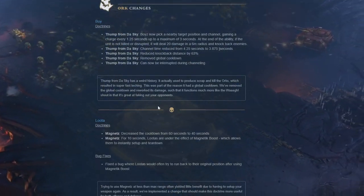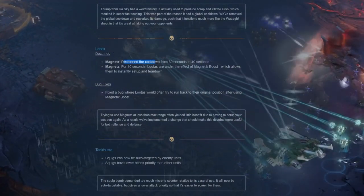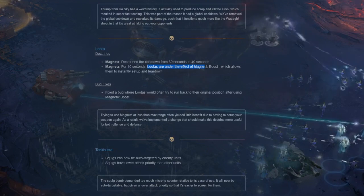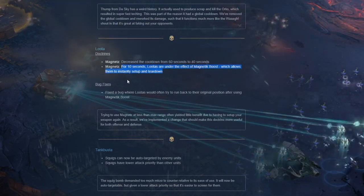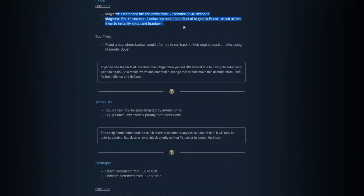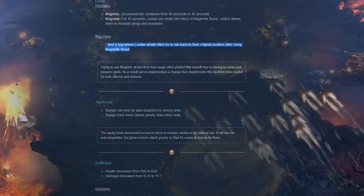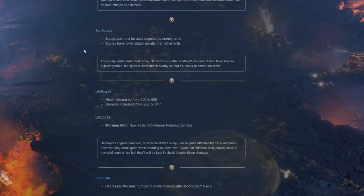Lutas: magnets cooldown decreased from 60 to 40 seconds. For 10 seconds, Lutas are under the effect of magnetic boost which allows them to instantly set up and tear down - that's actually interesting, I need to try that. Bug fix: looters would often try to run back to original position after using manic boost.